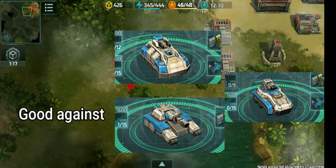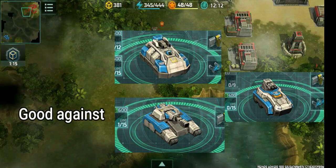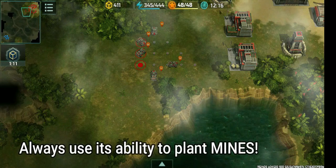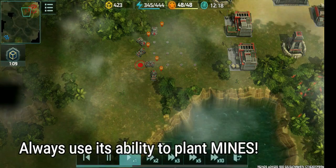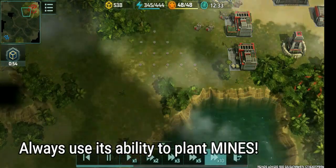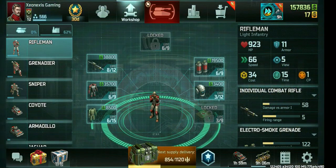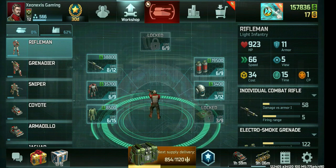If you give armadillos good support with grenadiers, they can kill hammers as well. They are generally bad against anything with rocket launchers and those that deal high damage against armor. And that's it for today — thank you so much for watching, good luck on your battles, see you next time. Over and out.